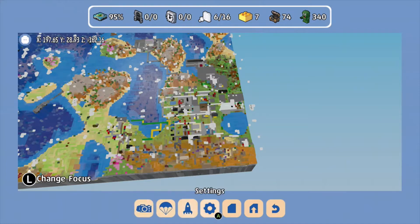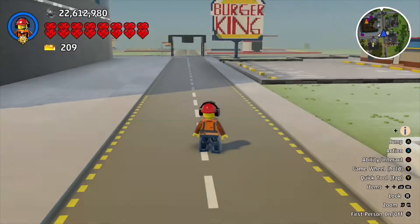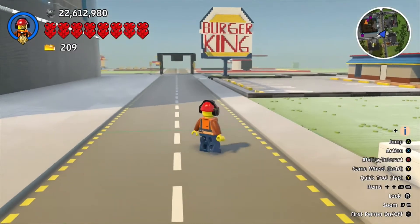So as you remember last time in the last episode of LEGO WORLDS, we did the remaining codes from the list and showed you the Christmas park. But today, we are going to go into the holiday park. So let's head on over there, and I'm going to show you what I made.